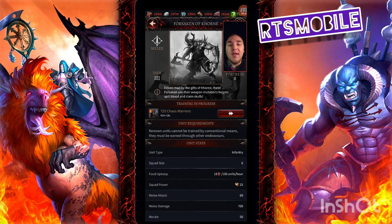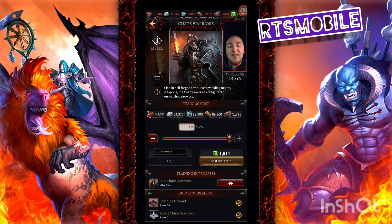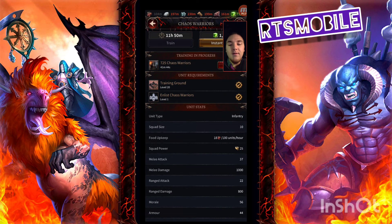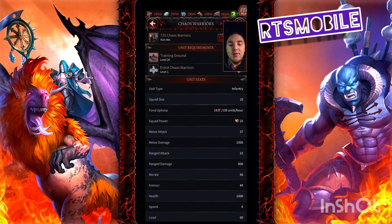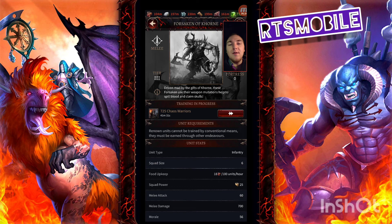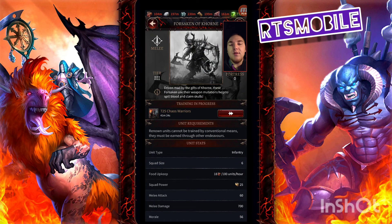The last Renown troop is the Forsaken of Khorne — these are the best Renown troop by a mile. They are an infantry type, strictly melee, and glass cannons. They are one of the highest damage Tier 3 troops in the game because their melee attack stat is so high: 60 melee attacks and 700 melee damage. They'll still do slightly less DPS than Chaos Warriors, which are also slightly more tanky. But if you can unlock Chaos Warriors at keep 20, go for it. If you're still a ways off from Chaos Warriors, the Forsaken of Khorne are insanely good and worth buying if you're looking for Renown troops.